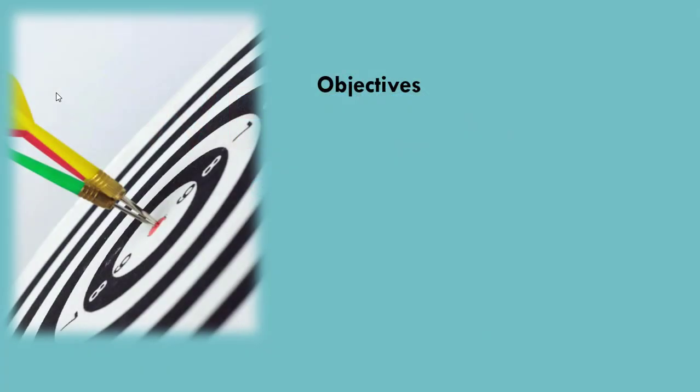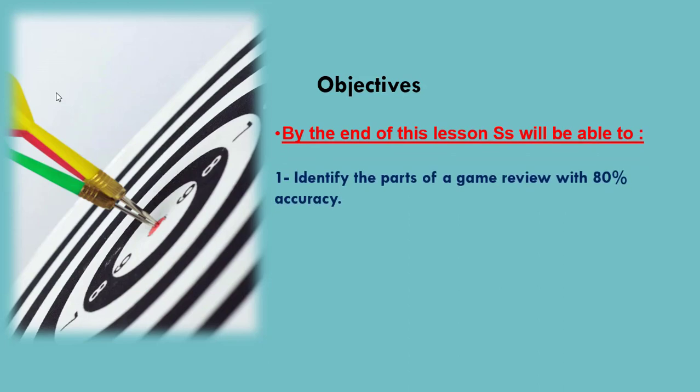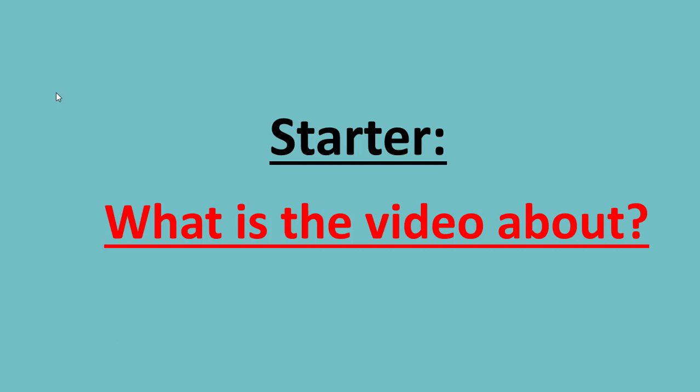Our objectives today are: to identify the parts of a game review with 80% accuracy, and to write a game review with 70% accuracy. Before we start our lesson, let's watch the following video and then discuss it together.